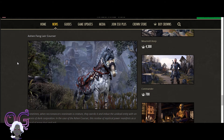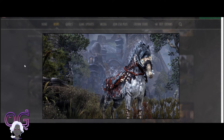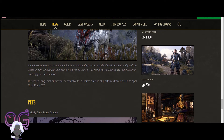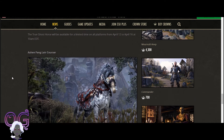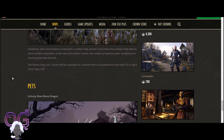The Ash and Fang Lair Courser - this looks awesome. I'm not usually a big fan of the undead mounts; I do have a zombie mount and figured that was enough. But I love the coloring on this armor - that looks really nice, so I may consider it. This will be a limited time offer from April 26th to April 30th. So we're going to have two limited time mounts available. We'll see how much our money goes there.